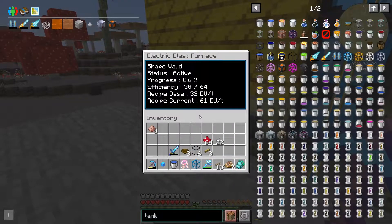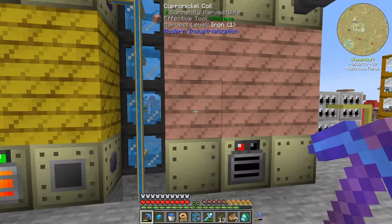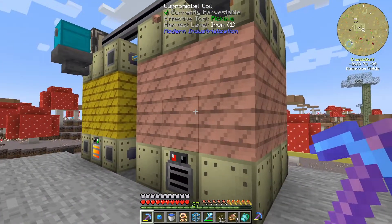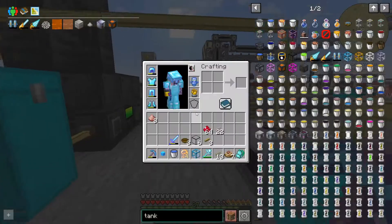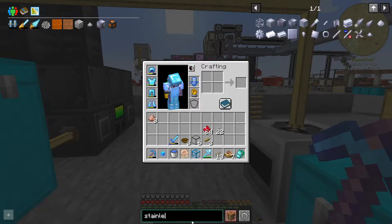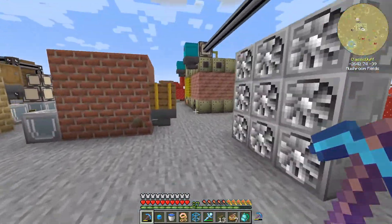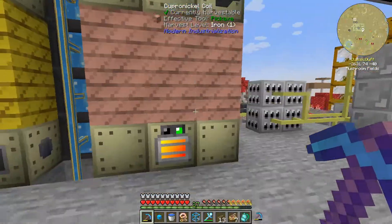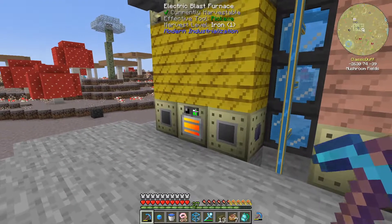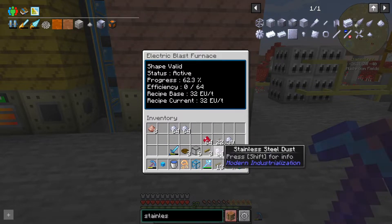I wonder if it would be worth upgrading this guy to camp all as well - he's already MV power. If we did that, yeah, obviously twice as fast. I'm fairly sure we can't use stainless steel in the normal tier blast furnace. Oh, it works in copper-nickel! Let's double check that - that would be very cool. It totally works, and I suspect it's the same speed. This guy's almost fully overclocked. Okay, that's going to make things a lot better.